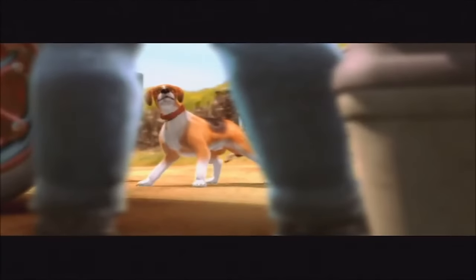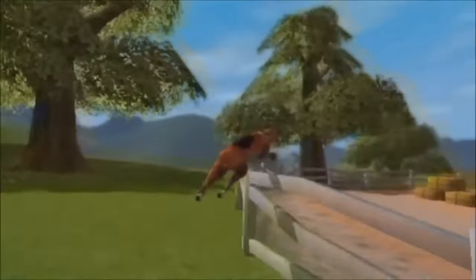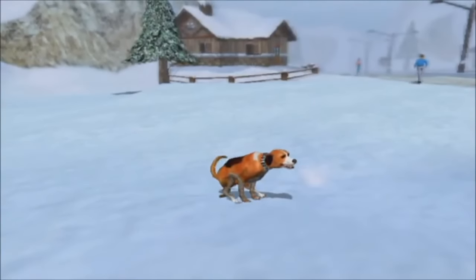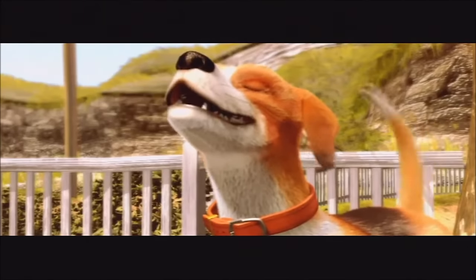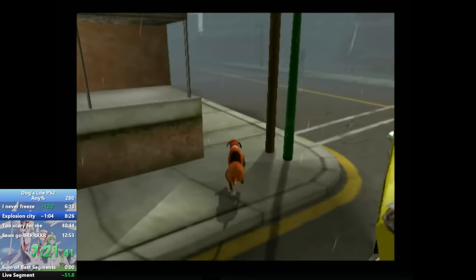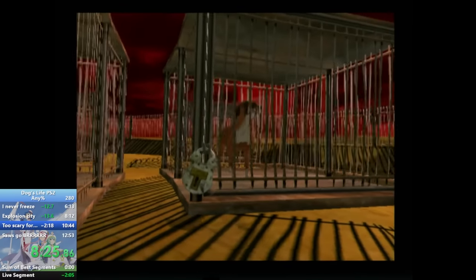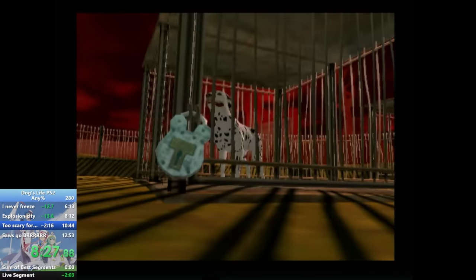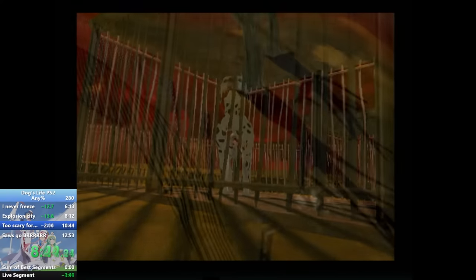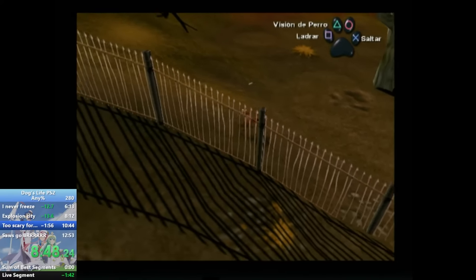If you're a fan of quirky and unique meme games, you're in for a treat — pun intended. Dog's Life is a kid-friendly adventure that was released in 2003 and gained some popularity after it was featured in Awesome Games Done Quick in 2018. Players take control of a Jack Russell Terrier named Jake. Jake's mission? To save his fellow canine friends from the clutches of an evil cat lady named Peaches, who has a twisted love for mashing up dogs into canned cat food.